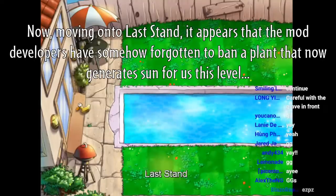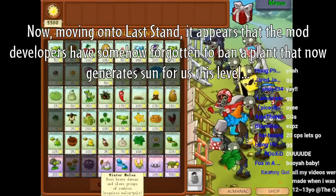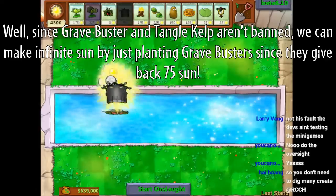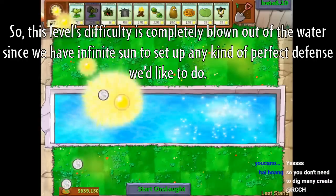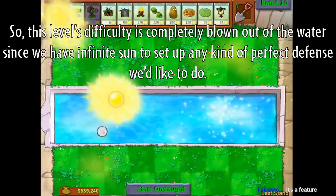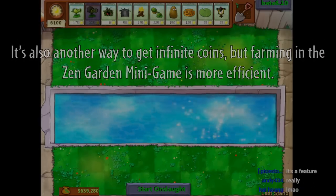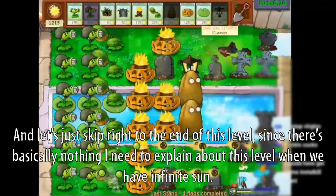Moving on to Last Stand. It appears the mod developers forgot to ban a plant that generates sun for us this level. Since Grave Buster and Tangle Kelp aren't banned, we can make infinite sun by just planting Grave Buster since they give back 75 sun. This level's difficulty is completely blown out of the water since we have infinite sun to set up any kind of perfect defense we like. It's also another way to get infinite coins, but farming in the zen garden minigame is more efficient. Let's just skip right to the end since there's basically nothing to explain when we have infinite sun.